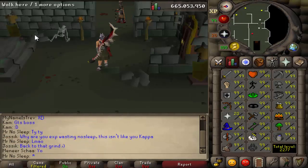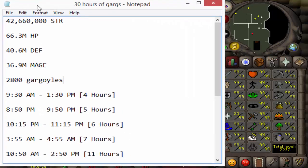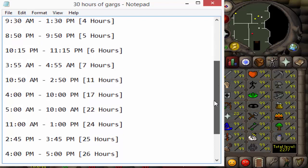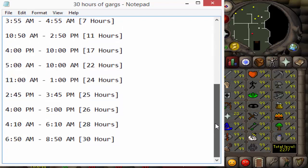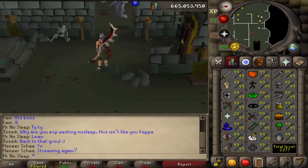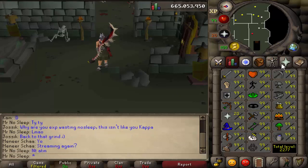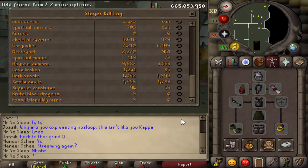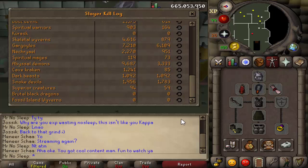And 30 hours later, here we are with the final price check of the video — killing gargoyles for 30 hours. First things first, let's show the hours played. This video took about three and a half days to make total. Got pretty lazy towards the end, taking a lot of breaks. The initial KC of the video was 2,800 gargoyles — that is what we started at. Checking the Slayer log, we are up to 7,210 gargoyles, which, rounding down, means we killed about 4,430 gargoyles.